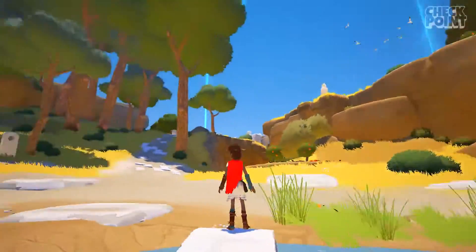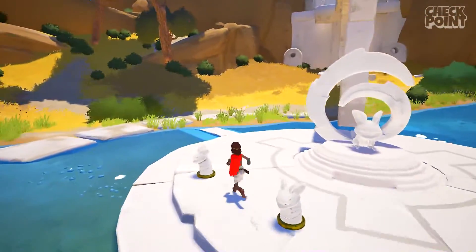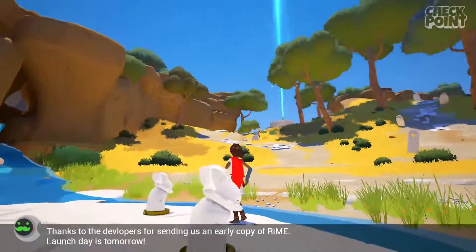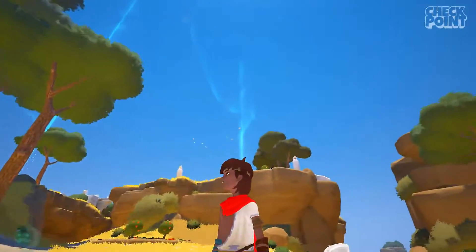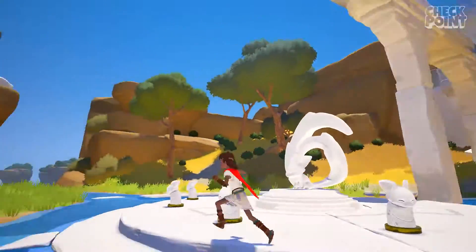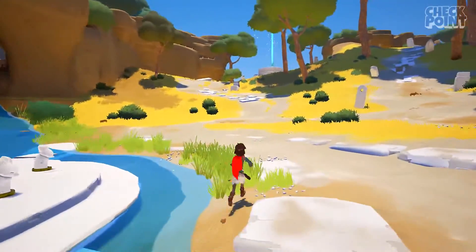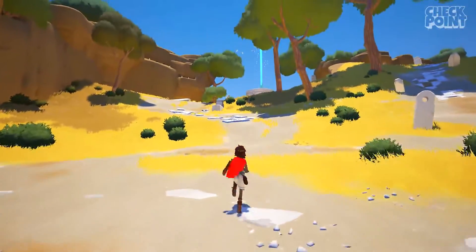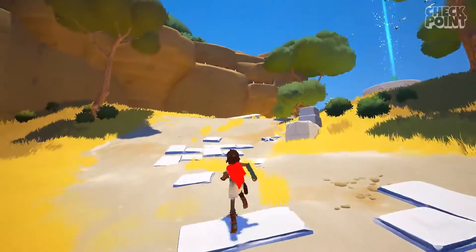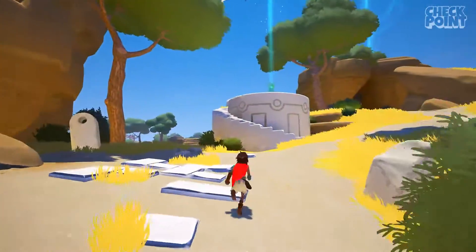Which way do we want to head? There seems to be these blue beams of light — maybe we've got to use these four statues here. There's one, two, three, and four. Maybe they correspond to the blue lights. It doesn't look like we can get beyond there yet. Let's go this way because we saw the structure at the start. If we head to this blue light first, we'll be able to tell what's going on and why the game alerted me to this location.